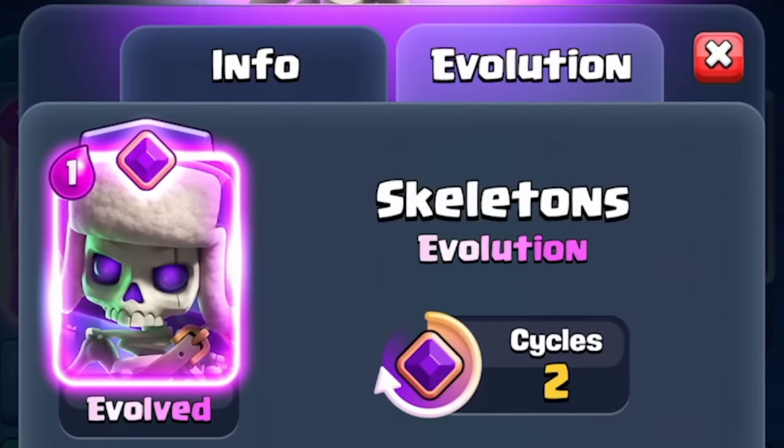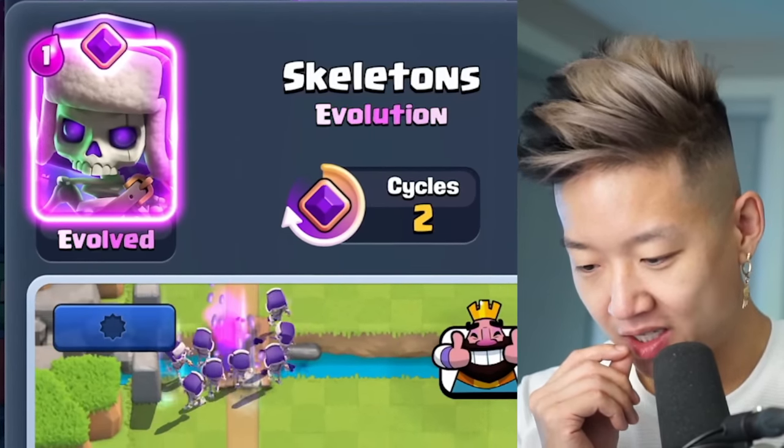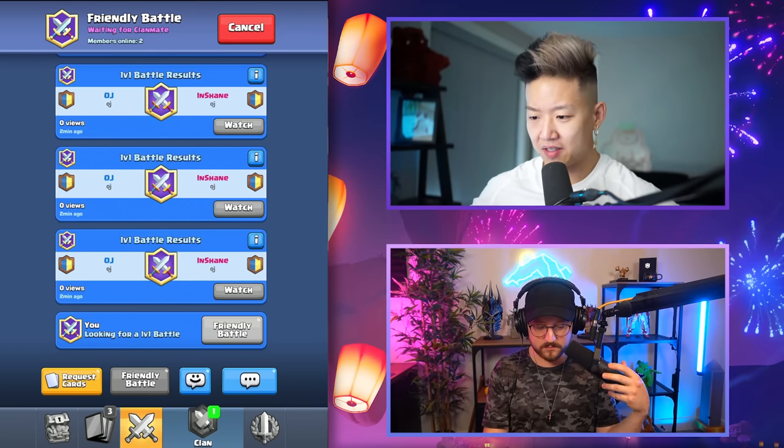Skeleton evolutions — oh my god, there's four! So there's a maximum of eight that spawn. Basically, if there's one evolution left it can just infinitely keep going back to eight, but it stops at eight. So you don't just get infinite skeletons that fill the entire arena, which is probably for the better — though it kind of is infinite. I've never played this, let's get into it.